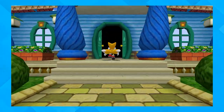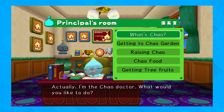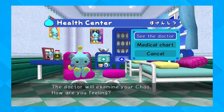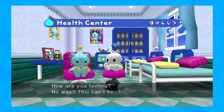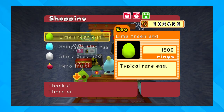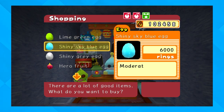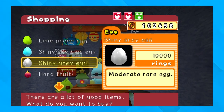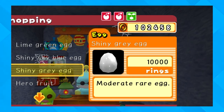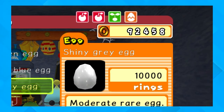Another nice thing from the SA2 Chao Garden was the Chao Kindergarten. You could take your Chao to classes to learn drawing, music, singing, and dancing, or talk to the principal for information on Chao. You could go to the health center for advice on raising your Chao, or visit the fortune teller to help name your Chao. The Chao Kindergarten is also where the black market is, where you could buy Chao eggs, Chao fruit, Hero fruit, Dark fruit, apples, pans, and many other accessories — spending rings collected from in-game stages, further incentivizing us to replay SA2.